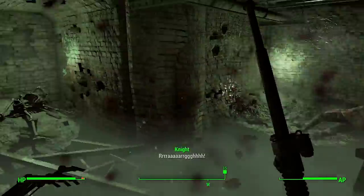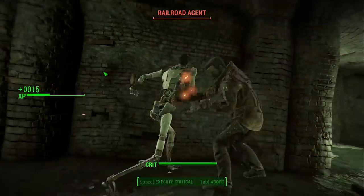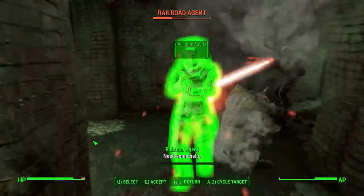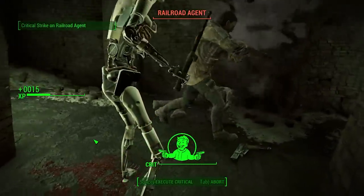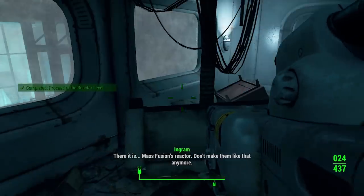True to Brotherhood ideals, I was sent to deal with the monstrosity. I killed Danse because there can only be one secret synth in the Brotherhood. Then I was given a chance to finish what I started with the Railroad. I'd already taken out Glory, so the rest of the unnamed Railroad agents were easy enough to kill. I did notice they have maybe three character models — it broke my immersion a bit, I say as a modded synth fighting alongside the Brotherhood of Steel, who are specifically there to kill synths.